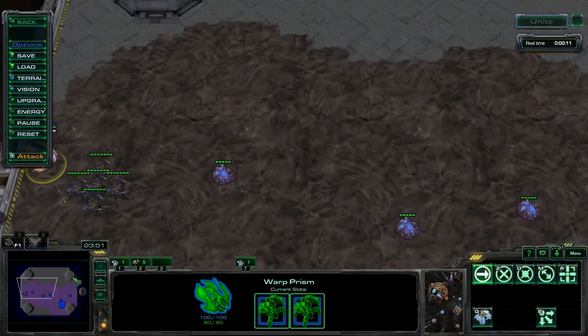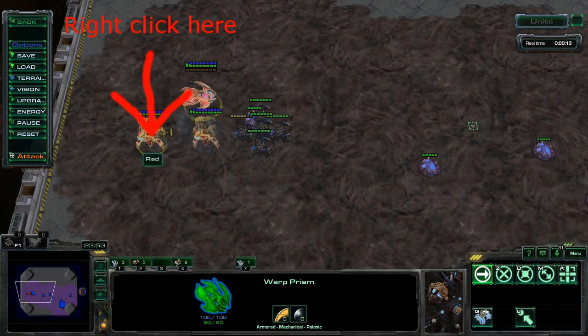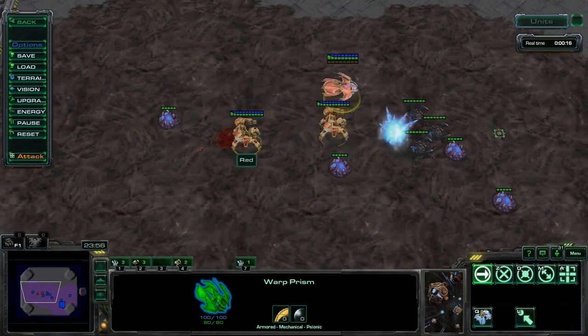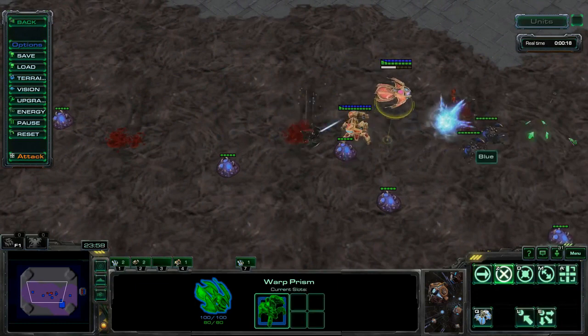To perform this technique, have a warp prism with two Immortals, or equivalently two Archons or Force Stalkers. Tell the prism to unload on itself, right click to pick up the first dropped unit, and then repeat a sequence of three clicks: unload the prism on itself, pick up the last dropped unit, and then move command to continue chasing the targets.